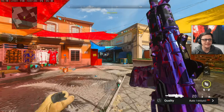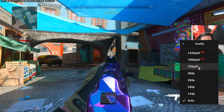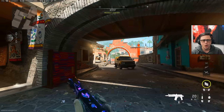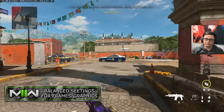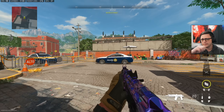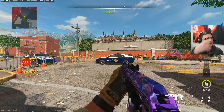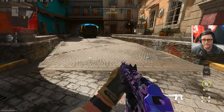Today we're taking a look at the best PC graphic settings in Modern Warfare 2. What we're really trying to solve for is making the game look as good as possible while also maintaining a decent amount of frames. There are going to be frame chasers out there — just set everything to low, put DLSS on whatever you need, and you'll get like 250 frames, but your game's going to look like it's playing on a PS2.